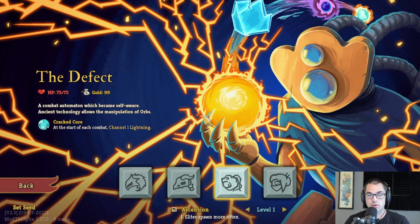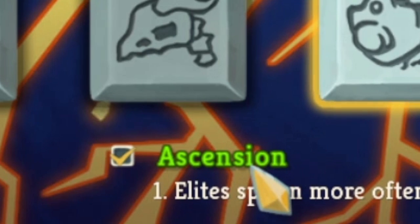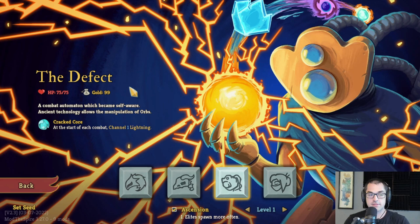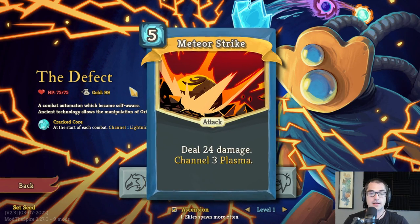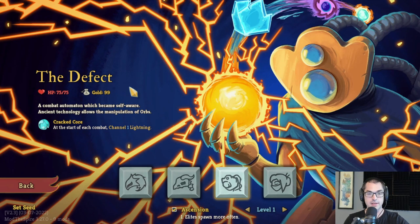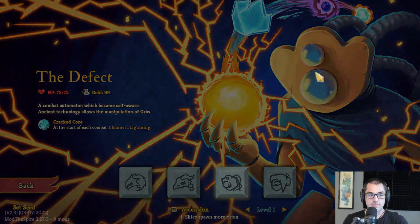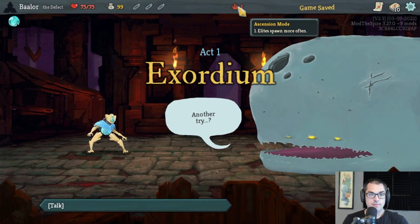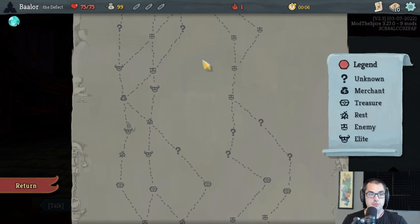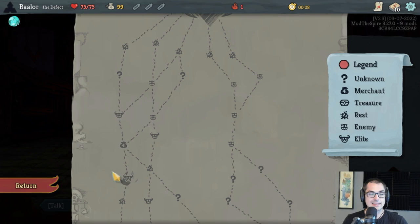I highly recommend playing on Ascension 1 for getting these achievements. You do want the additional elites spawning on the map, because the rare cards of the Defect character are very, very useful in getting these two achievements. Particularly, we're looking for the cards Meteor Strike and Creative AI. Both of these are extremely powerful ways to either get the Plasma Orbs or the Focus that we want. When you kill elites, you have a higher-than-normal chance to see rare cards, so we will be fighting elites looking for rares.